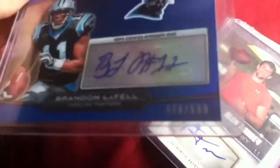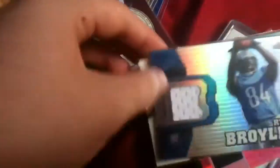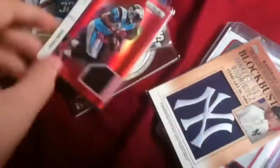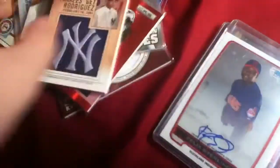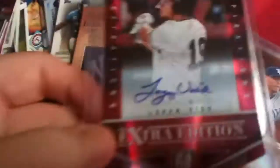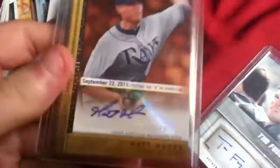And now for the hits. Brandon LaFell blue auto. Alex Tanney auto. Nolan Ryan competitive patch. David Bromberg auto. Ryan Broyles jersey. MJD relic. Steve Smith Longevity relic. A-Rod patch — that's gone. Logan Vick auto out of 100. Matt Moore auto. And Tim Thugger auto.